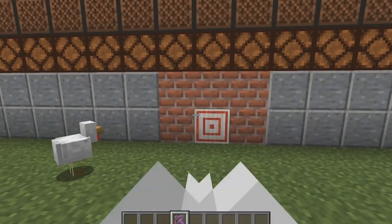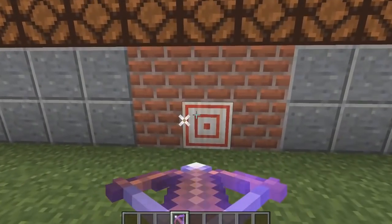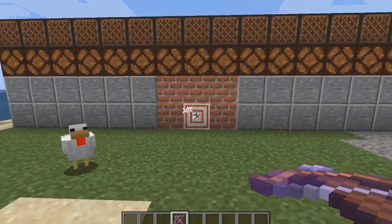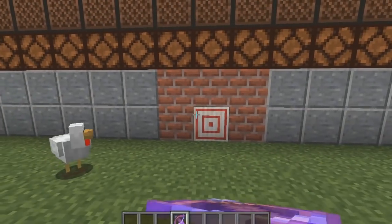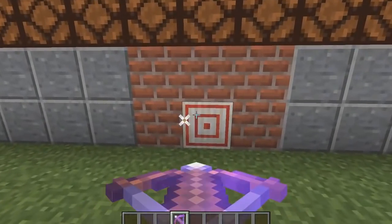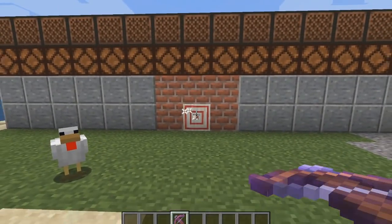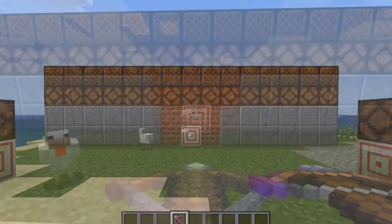Another new feature coming to Minecraft 1.16 is a new block known as the target block. The target block emits a redstone signal when shot with an arrow. What makes it unique is that the strength of the redstone signal depends on how close you shoot the arrow to the center of the target — shooting the center produces a much stronger signal.